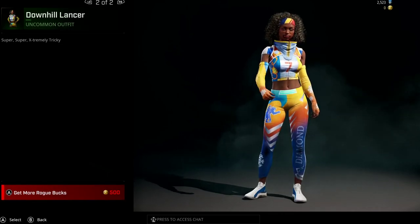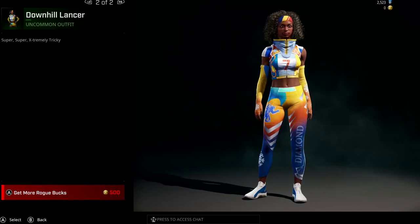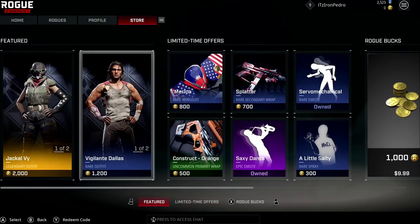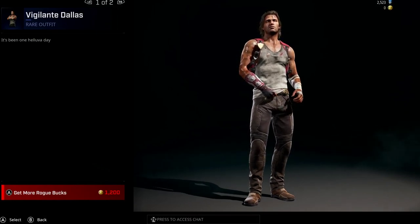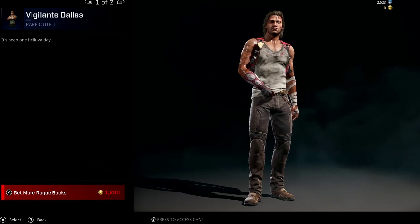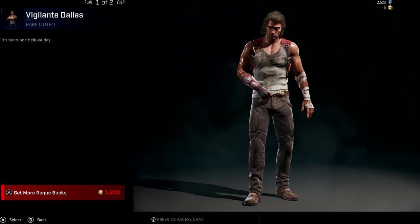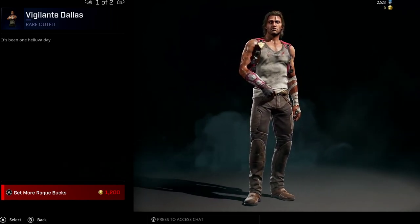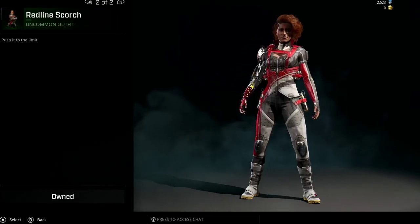On the same slot they have the Downhill Lancer - uncommon, only 500 Rogue Bucks. She looks pretty nice. Then we have another set of skins. We have Dallas here - this one's called Vigilante Dallas. He is a rare skin. He's one of the skins that a lot of people use.